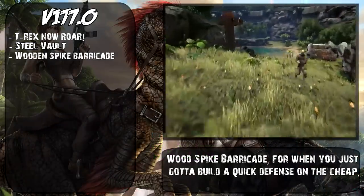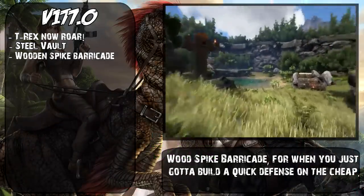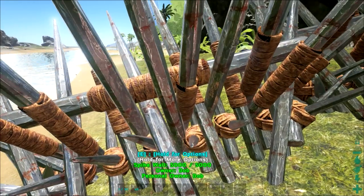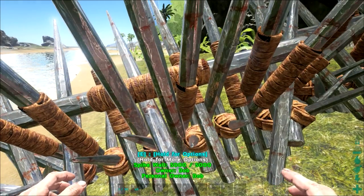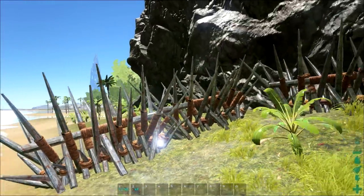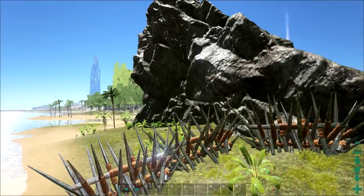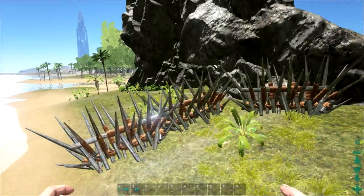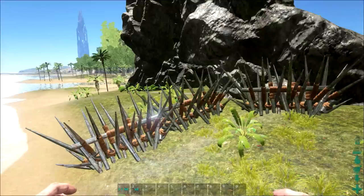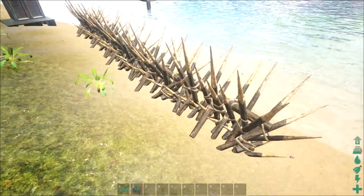Wooden spiked barricades have been added for when you need to build a quick defense on the cheap. Fairly recently we saw the addition of the metal spiked wall, which is expensive and has a durability of 5,000 — great for keeping out dinosaurs. The biggest raiding threat is a large team of dinos, but players just starting out don't really have access to the metal version, so this is where the wooden spiked wall comes in.